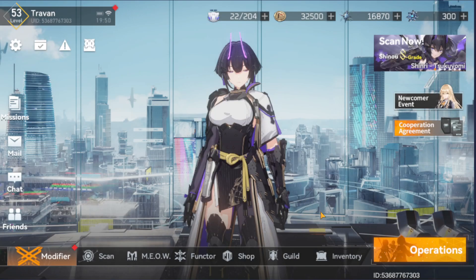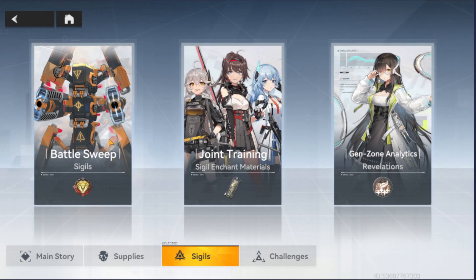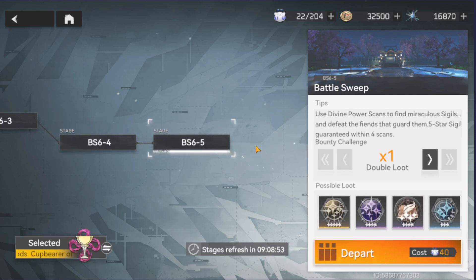I recommend farming for 5-star SIGILs once you hit admin level 40, because that's when you unlock Battle Sweep 4. After unlocking Battle Sweep 5 you can farm there too. Note that from admin level 51 and 52 onward enemies become much harder as you move into hard story mode and challenge mode.